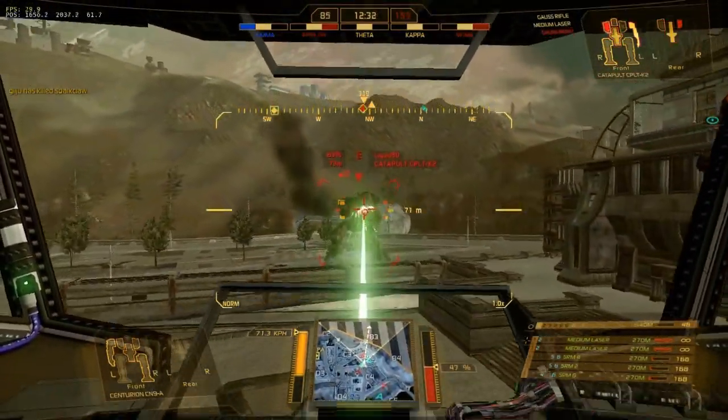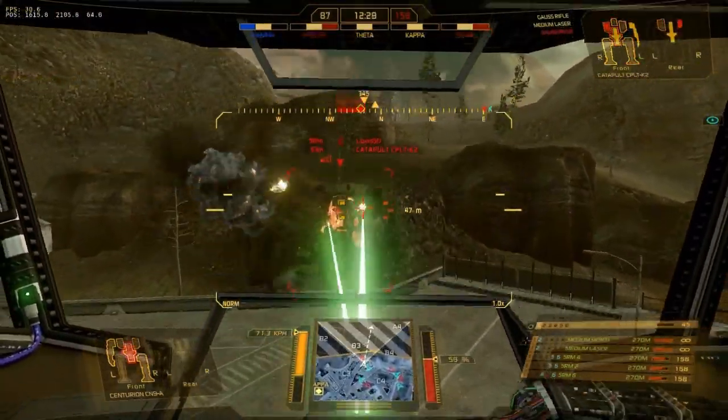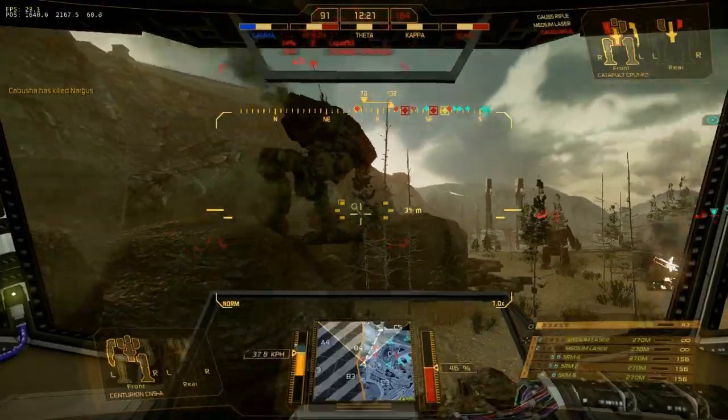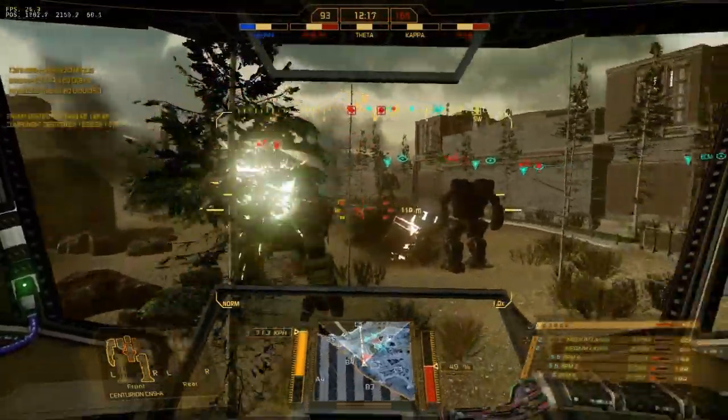You have enough speed to pick and choose your engagements and enough flexibility with loadout to be a threat at any range and against any opponent. This Gorse Cat, for example, has found himself out of position — so even so, if I engage him at range I'm going to be in a lot of trouble; I just can't match that kind of firepower. At close range, I've got a bit of DPS.